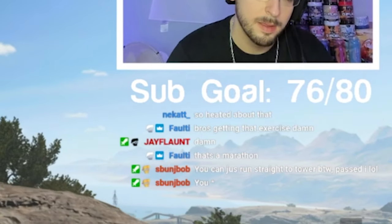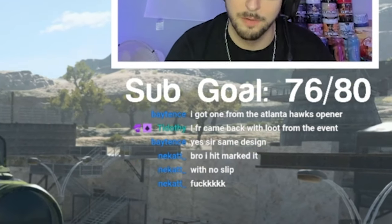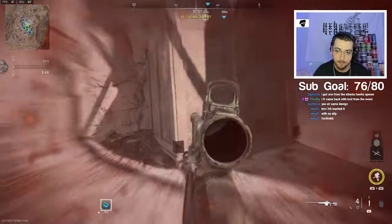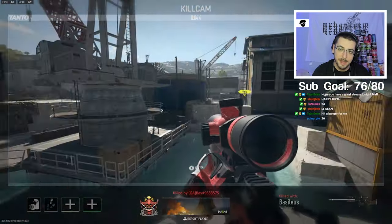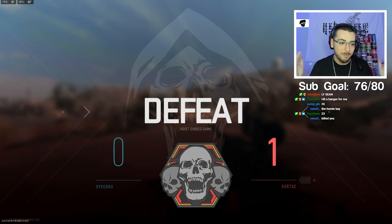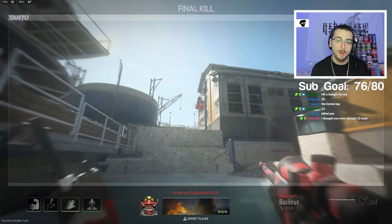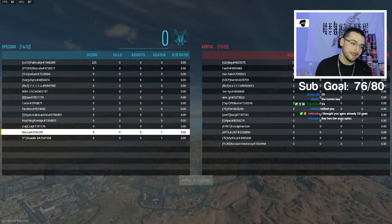You can run straight to tower by the way, past the zip line - just beeline to it. Is that way quicker? Then I guess that's what we'll do next time. He hit Market with no finger slip? That's actually brutal. But it's all good because I'm supposed to be the one hitting right here anyway. Someone said they hope I have a great stream tonight - I'm not going to have a great stream after that. Wait, did he hit on me? I'm going to end it. I did see that he hit on me - I don't know why I was even watching the kill cam. I should have ended it right away.